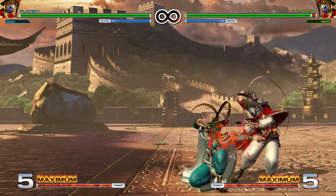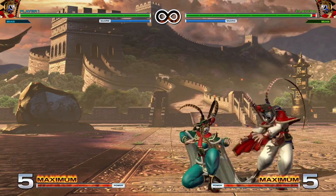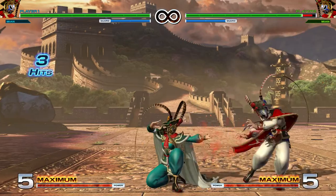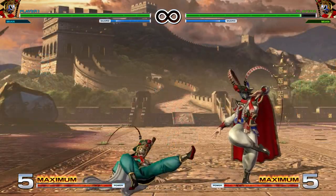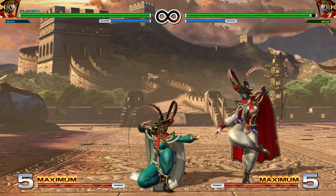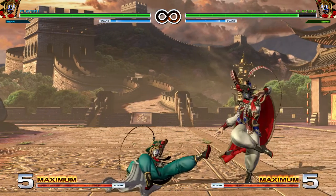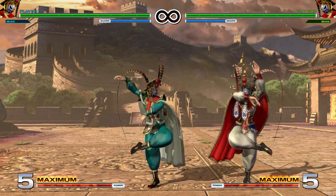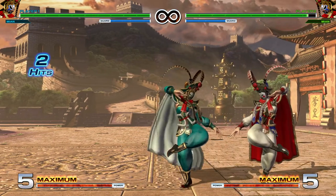Up next we have crouching normals. Crouching Light Punch is a mid — can be blocked both crouching or standing, just a tiny bit plus on block, and you can chain up to three from point blank, and special cancel it. Crouching Light Kick is a low — can only be blocked crouching, has very similar range to crouching light punch, however you cannot chain crouching light kick. It is a little bit plus on block. If you wanted to open up the opponent low and get a combo off it, you'll have to go into crouching light punch afterwards.